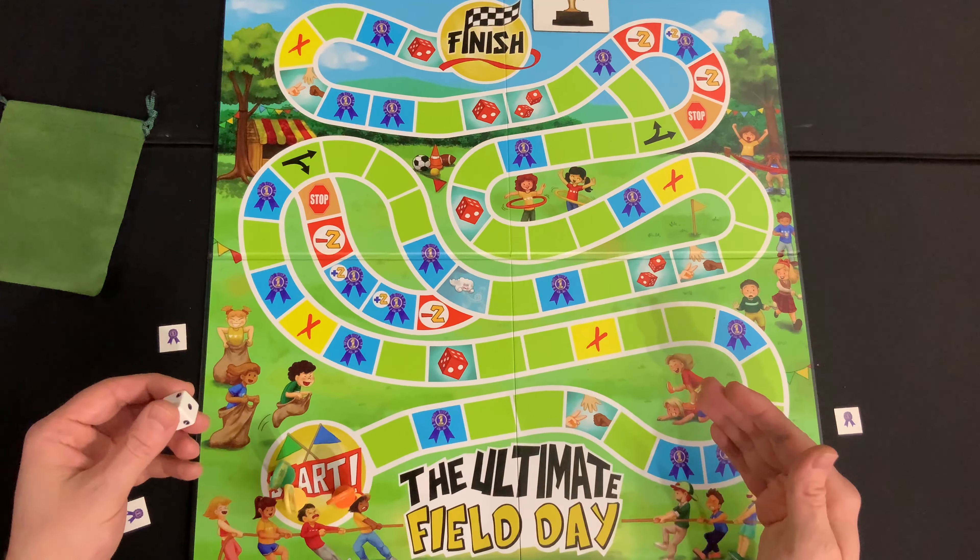Let's talk about each of the spots on the board and how they work. First, all the green spots just mean your turn is over — just pass the die. The ribbon spots, either the 1s or the plus 2s, are going to give you either 1 or 2 ribbons out of the green bag.